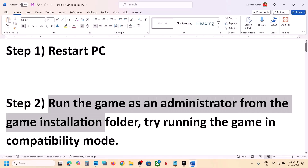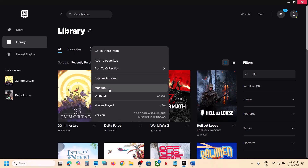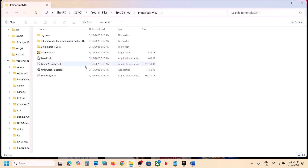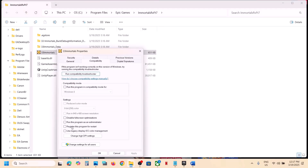The next step is to run the game as an administrator from the game installation folder. Go to the Epic Games Launcher, click on the three dots, and go to Manage. You will see the game folder — click on the folder icon. You can see the exe file; double-click to launch the game. If that does not work, right-click the game exe file, select Properties, go to the Compatibility tab, and check the box that says 'Run this program as an administrator.' Hit Apply, click OK, and launch the game.